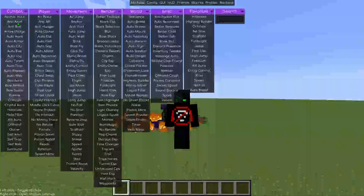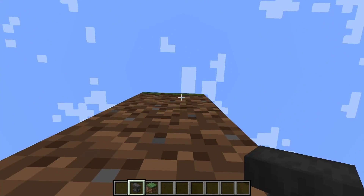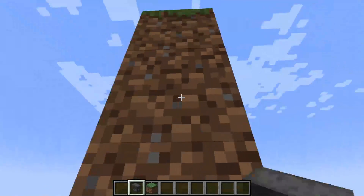Anti-Anvil is a defense hack that prevents anvils from falling on you, offering protection against the auto-anvil hack, which we'll discuss shortly.